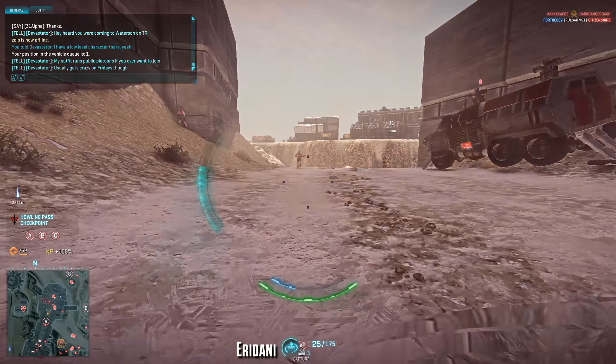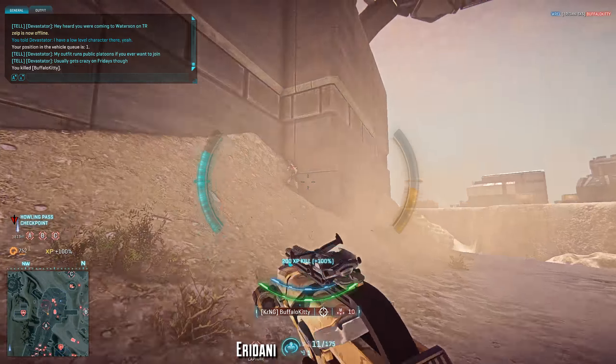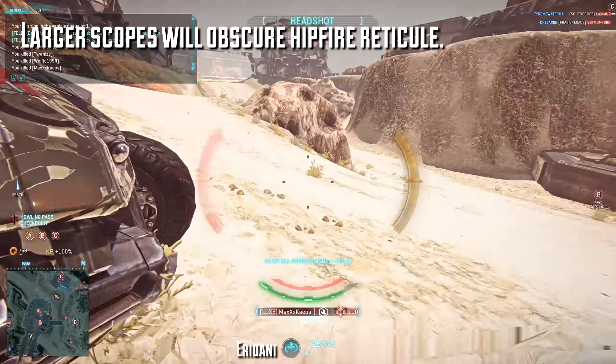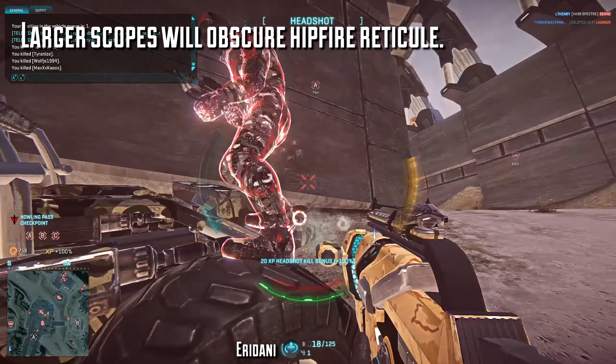When it comes to scopes, I recommend not using the iron sights on the Eridani and instead going for a 1x or 2x reflex, possibly a night vision if you're more of an aim-down-sights player. The iron sights are really just not useful and make it very difficult to track your targets. It's also worth noting that night vision, and to a greater degree the 3.4x and 4x scopes, will have a tendency to obscure the hipfire reticule while strafing, which can be somewhat annoying.